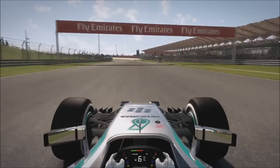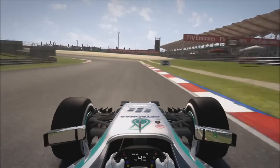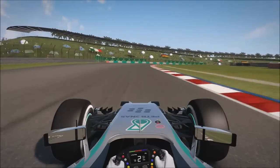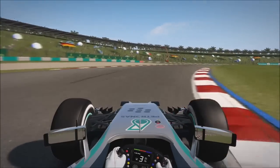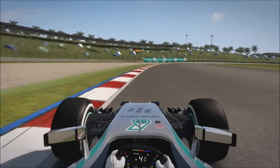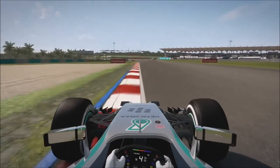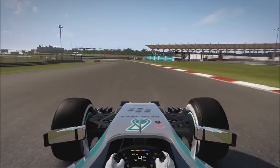For this first left, you want to be going through the 100 metre board. As soon as you get to that, go in 2nd gear and try to do a late apex, as you do with most corners around this track. Completely flat out through this right. For this next section, just before you go into 5th gear — as it revs out in 4th — that's your turning point in 3rd. Completely flat out through this left.